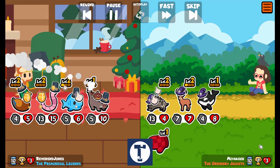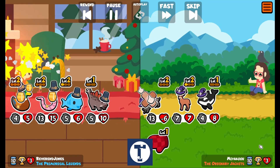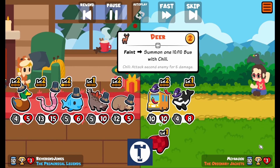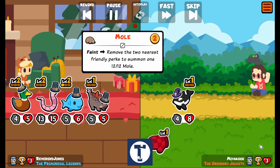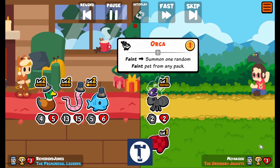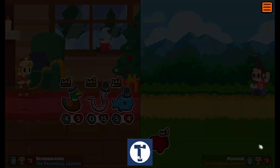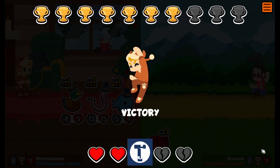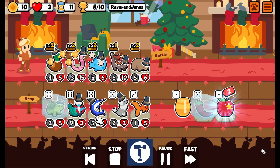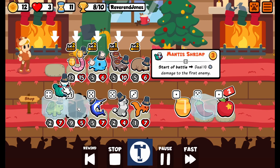It's all happening. Down goes the porcupine. Here comes another giant mole up against a 10-10 struggle bus — down goes the bus, down goes the orca. Little tutu ant — it's not big enough to save the day for our opponent. Look at that thing — the mantis shrimp. Start of battle: deal 10 damage to first enemy. That guy is sweet.